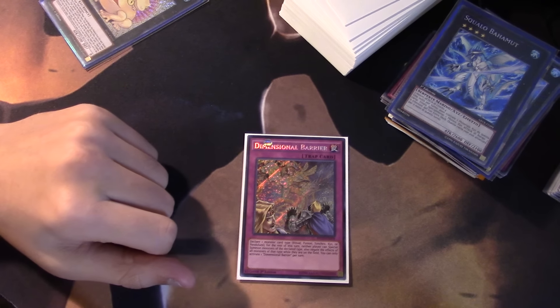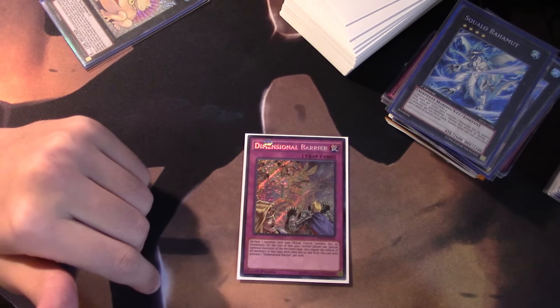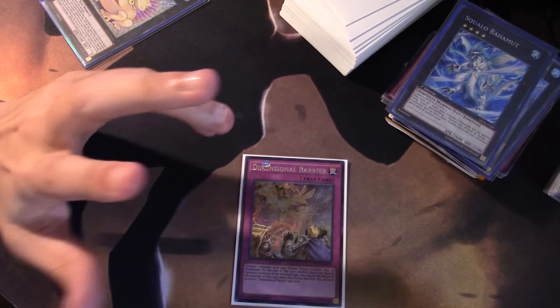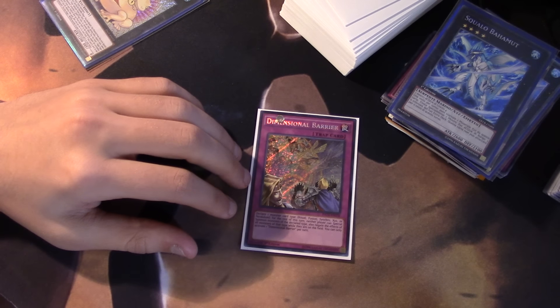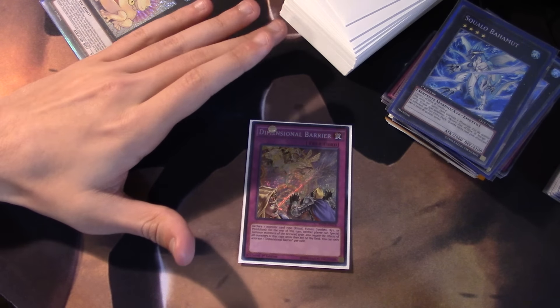Similarly, if you're playing Burning Abyss and you flip this and name XYZs, all their XYZs are going to be shut off and they won't be able to XYZ that turn — so they won't be able to make Dante or Beatrice. Against Phantom Knights or just in that deck, they won't be able to go into Break Sword. It's really solid against a lot of decks.